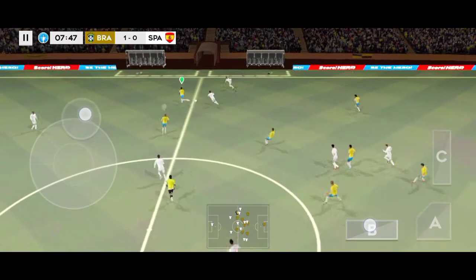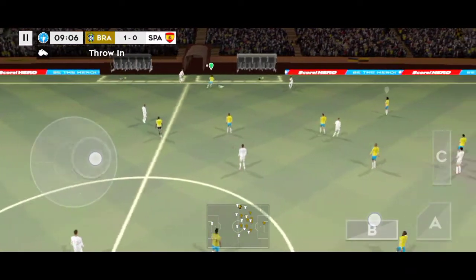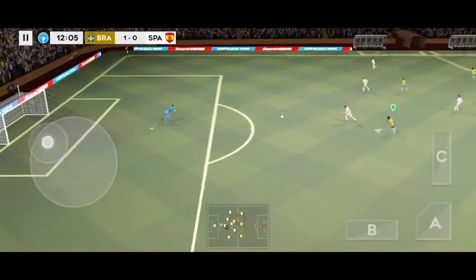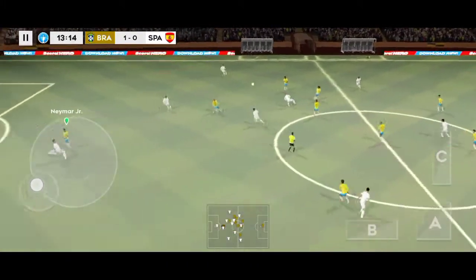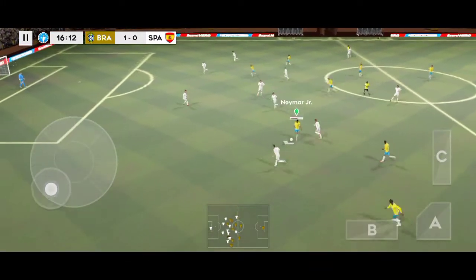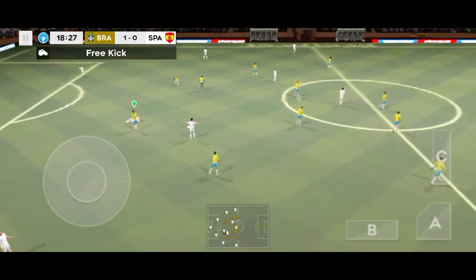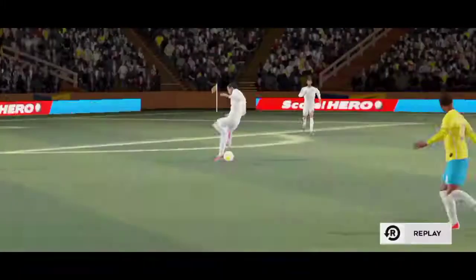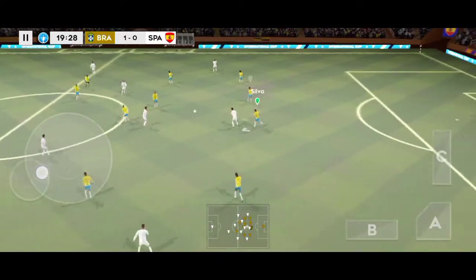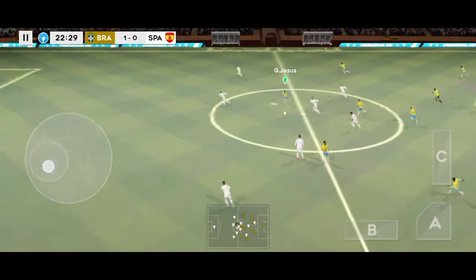This is De Tomas. Throw in here. Marquinhos gets it away. The defender regains possession and now they're going to try and break. Lucas in possession — good distribution. Oh, a clumsy challenge. It's a yellow card — no arguments there from the player.